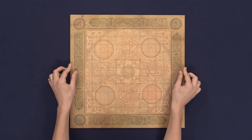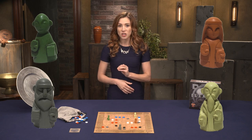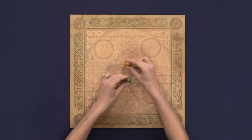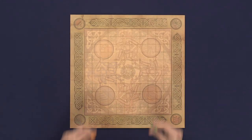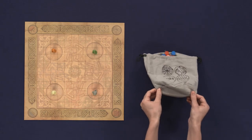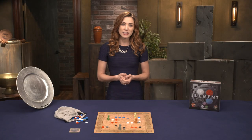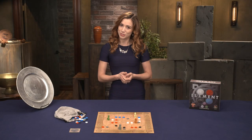Setup begins with a game board placed center. Assign a sage to each player and place the sages on their starting positions. In a two-player game, the sages begin near the center in these spaces. In a three- or four-player game, the sages begin in these spaces. Take the element stones and place them in the element bag. Give it a shake or three, and finally randomly choose a first player to start the game.